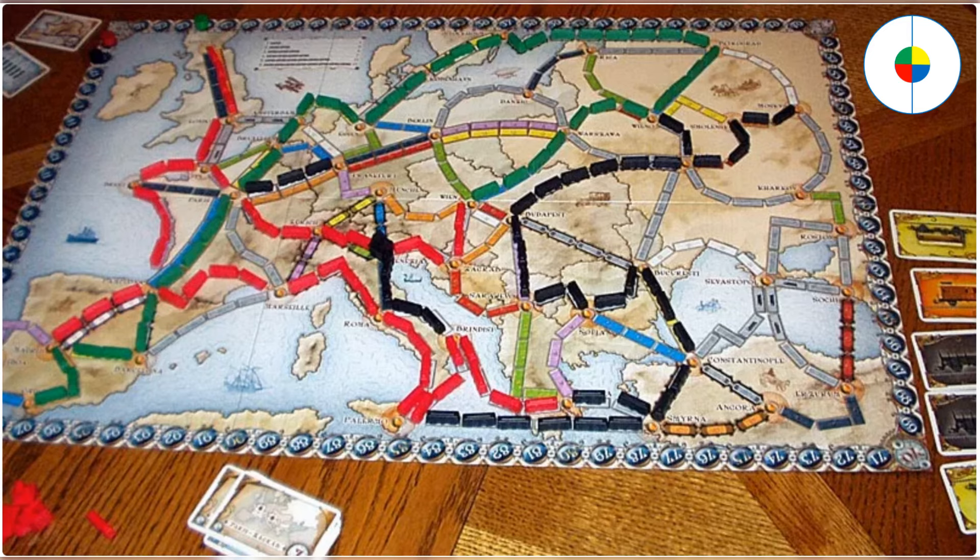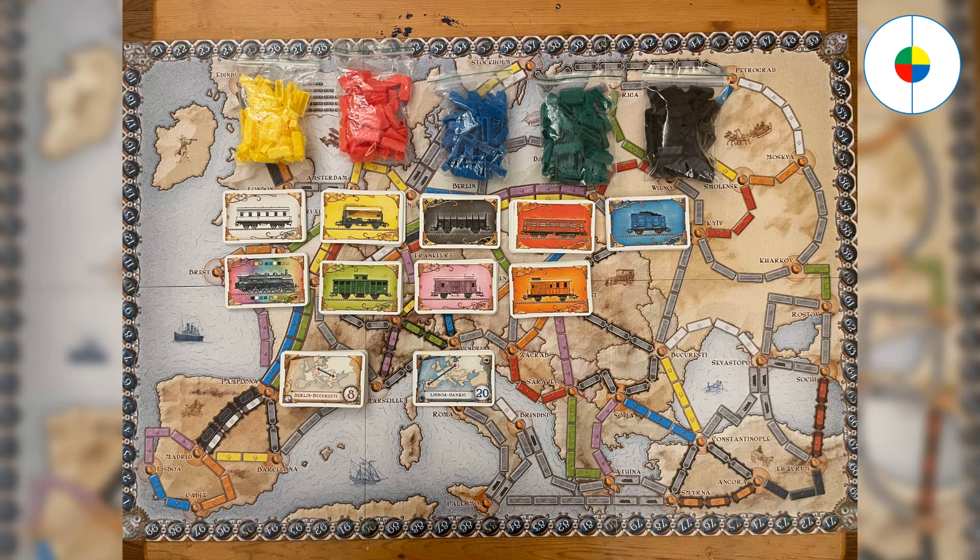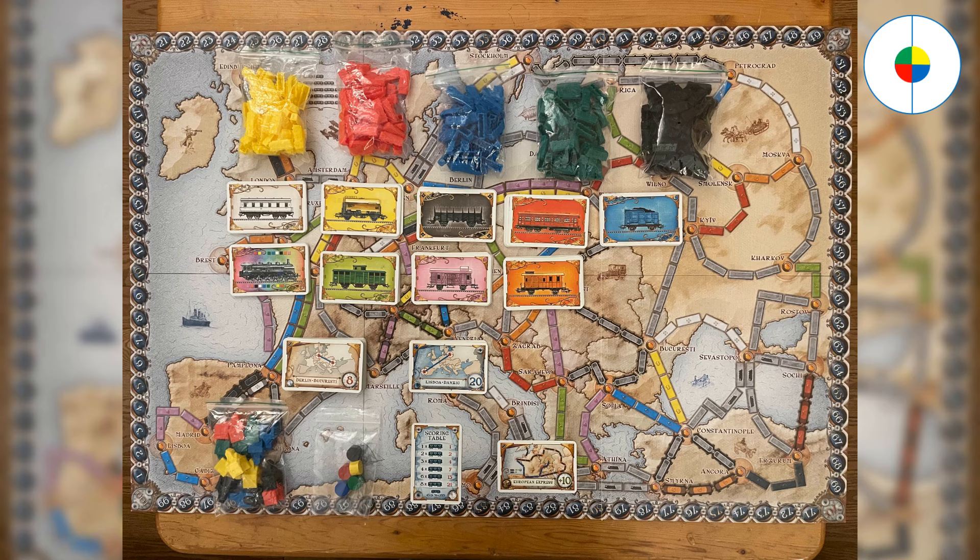There are many different sequels for the game, but Europe is considered one of the best maps. The game components for the Europe sequel primarily include a map of Europe, 240 colored train cars, 158 illustrated train car cards, and 46 destination ticket cards, including 40 regular routes and 6 long routes. It also includes some other components which are not so important.